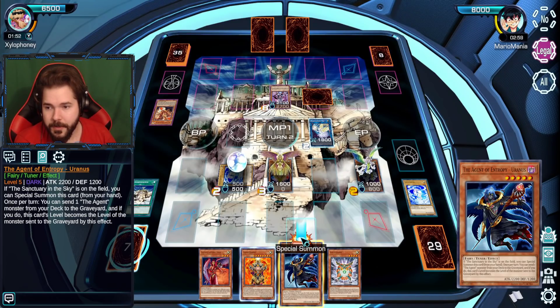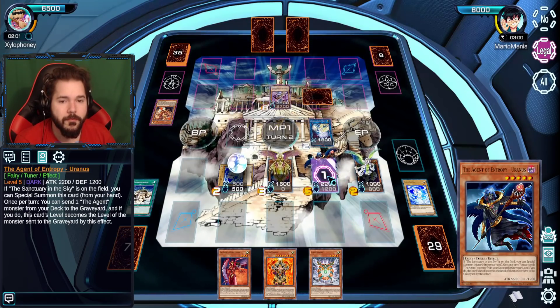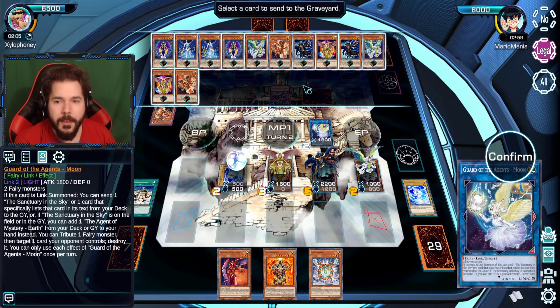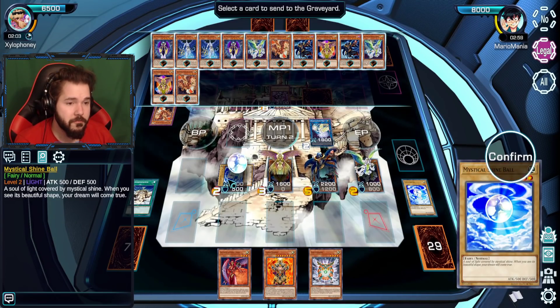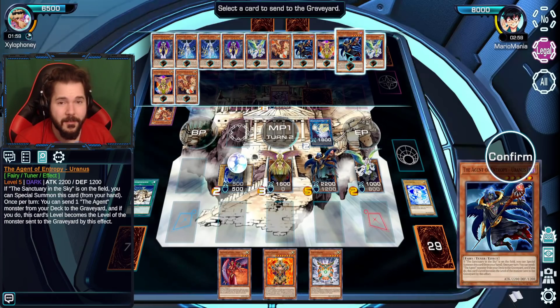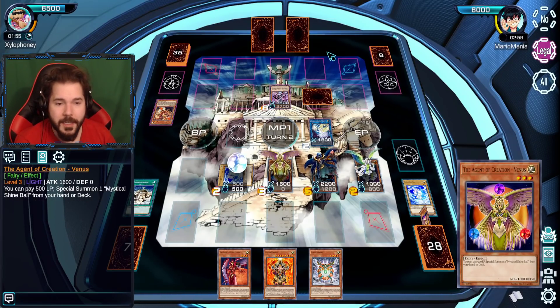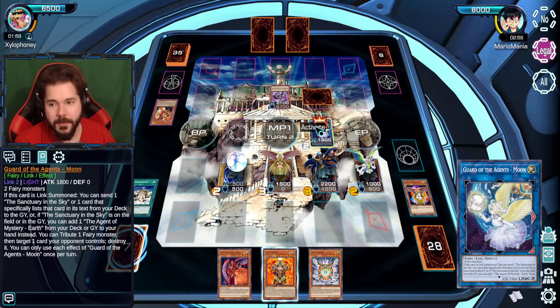Send one monster from your deck to the graveyard — that's probably a benefit. I do like how half the agents are dark monsters. Venus has already been expended, so let's send one of those into the graveyard just because it's material.